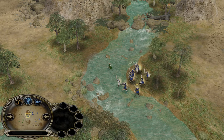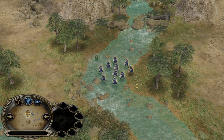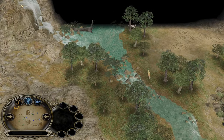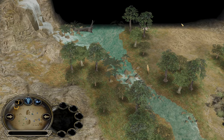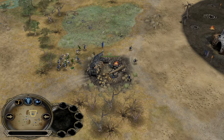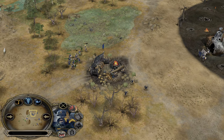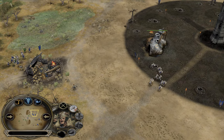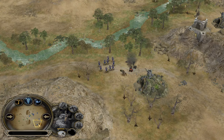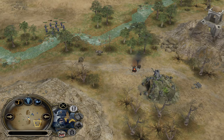Beautiful map by the way — this is a redesign of the map Harad River which looks way better. Look at this waterfall over here — a bit dangerous though, there is a wolf that can bite you, so you've gotta be watching out. The Uruks should be able to deal with this no problem. We're seeing more and more Uruks; Isengard has two lumber mills now, but I think he forgot about the creep — the Uruks will be bitten a bit by the wargs.